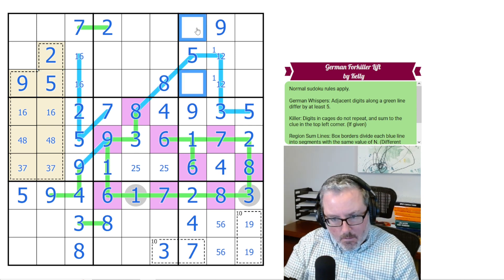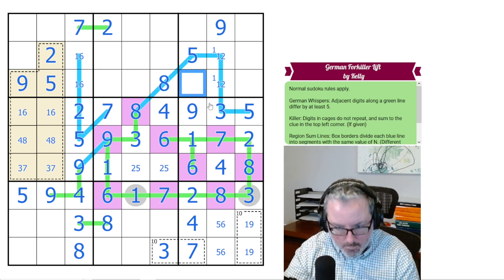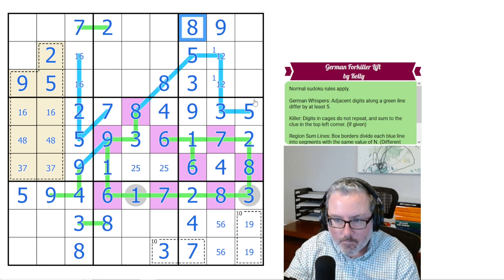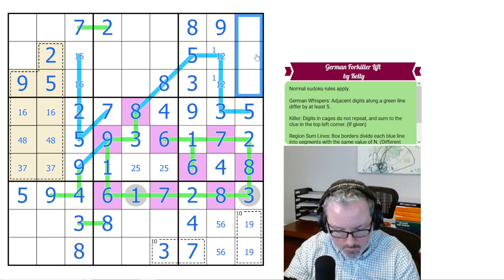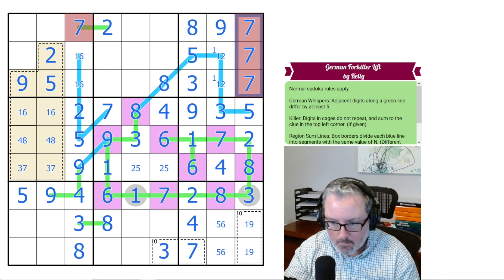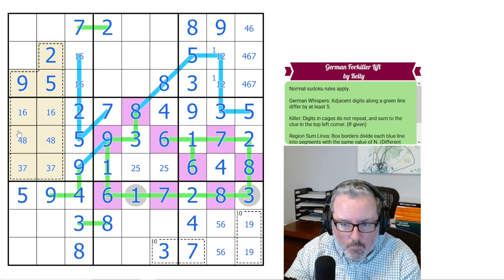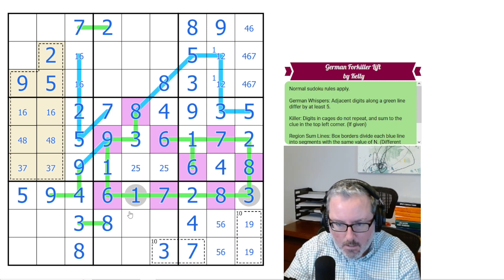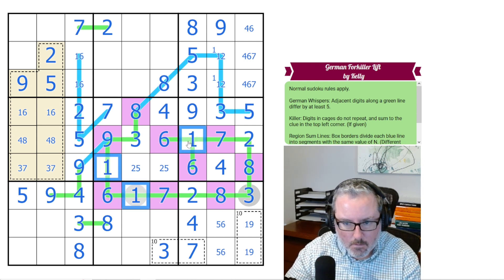These 2 digits are 3 and 8. So this is the 3 and this is the 8. What about these bad boys? We got 4, 6, and 7. That's not 7. Next in line — I think we've used all the clues, so it's coming down to Sudoku.